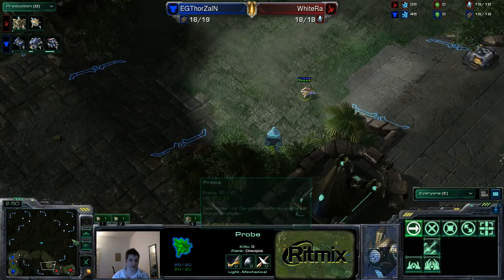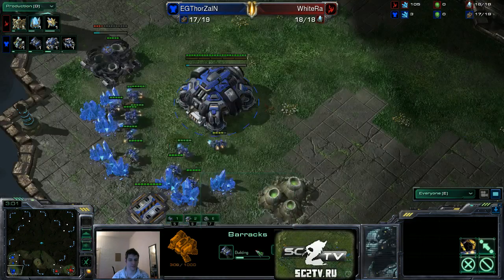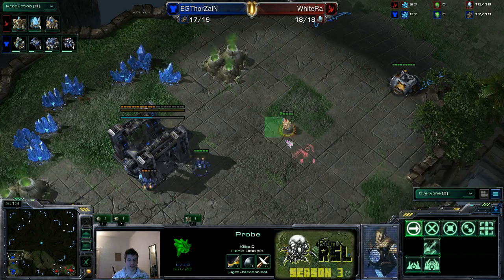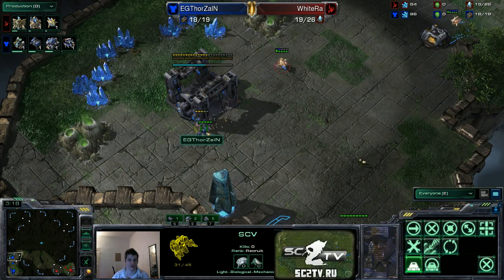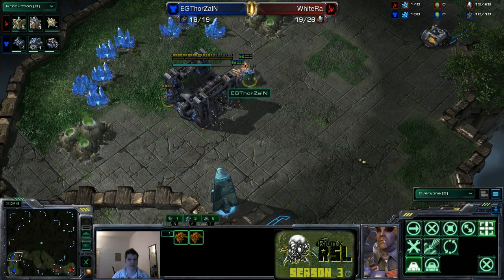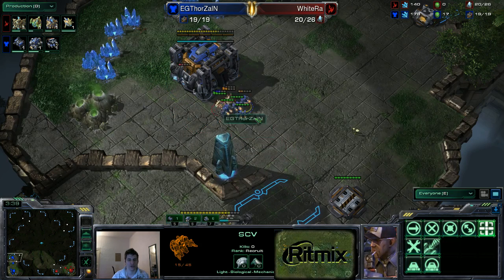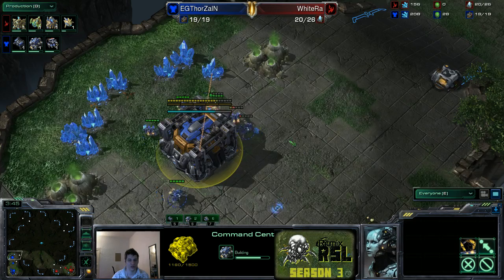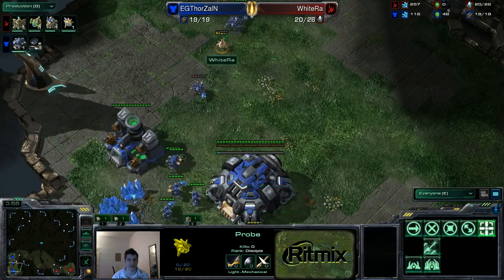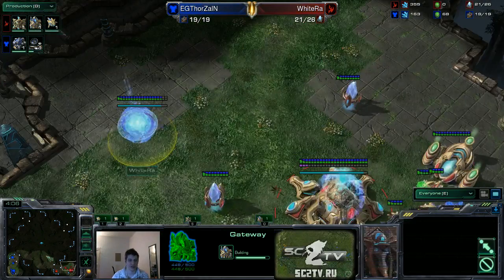Wytry going for the 17 nexus. He's sending out another probe — I think he wants to harass with two probes. He realizes that since there is a command center first, he can use two probes, regenerate those shields as much as possible, and keep doing damage to those SCVs. Maybe kill one of them and delay the command center more than what Wytry is losing in minerals for not mining. Thorzen has to be careful — he's taking a lot of damage on these SCVs. He's pulling three more and sending the injured ones. One probe died, the other is at half HP chasing an SCV with six HP.